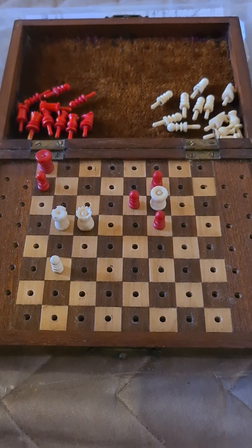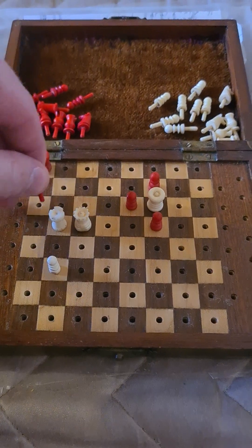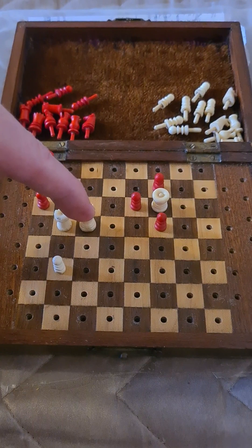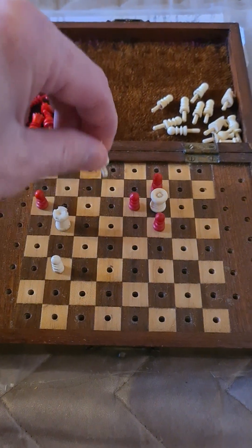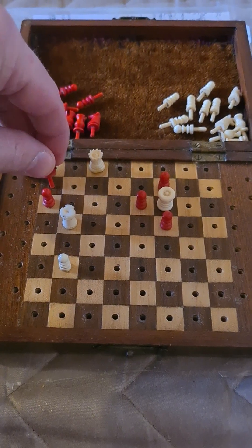Because it fails against — can you see it? That's right, a6. And then of course Qc8 — a6 provides black with a flight square on a7.